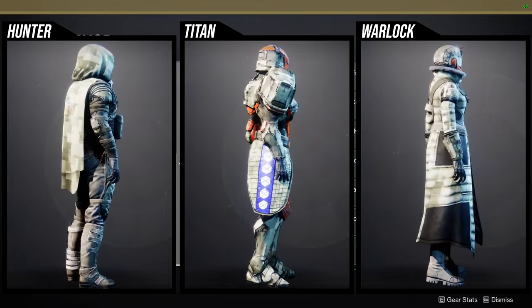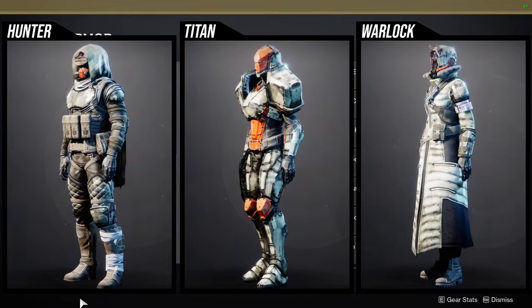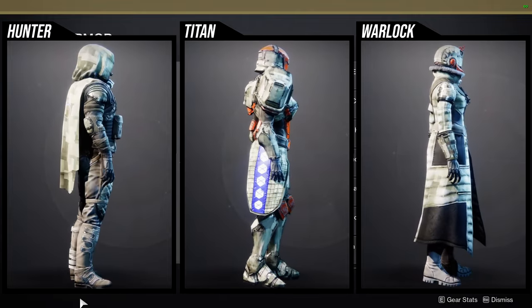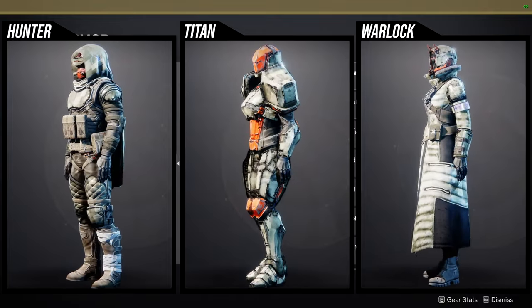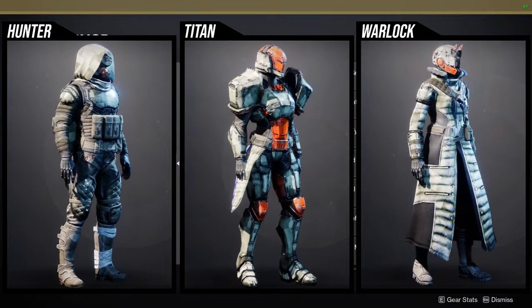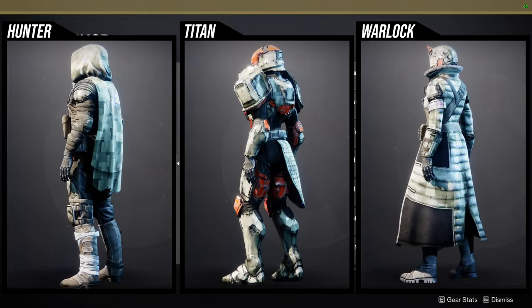For Hunters: I like the helmet, I don't like the arms, the chest piece is really cool. The boots — unfortunately the white bandage at the bottom does not change color. And the cloak I think is pretty boring. Titans: I think everything but the chest piece and the mark is definitely worth getting.